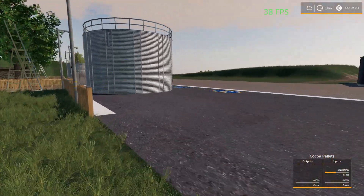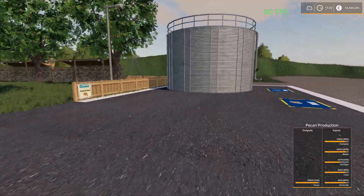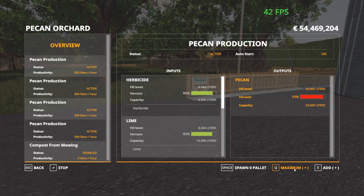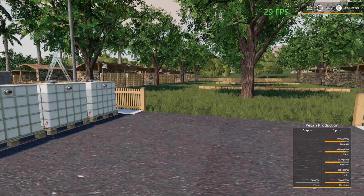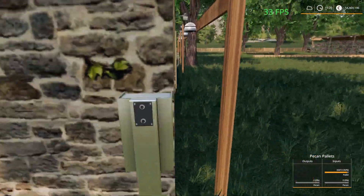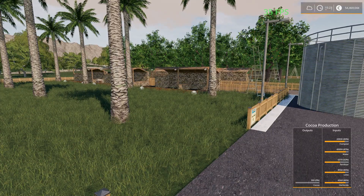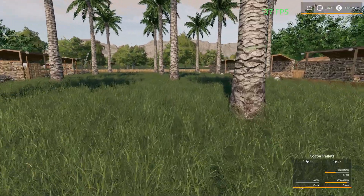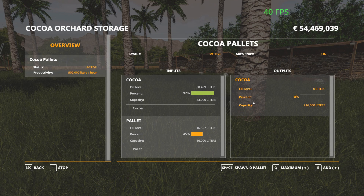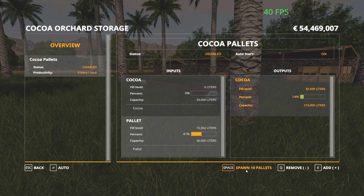Next one — let's go take a look at the pecans. Same deal: step outside, spawn everything, 61 pallets. Go over here to our robots and deploy. Then we just wait. How much was that? Not much. How much can we spawn? We have to wait — 10 pallets. That'll be fine, I'll take it.